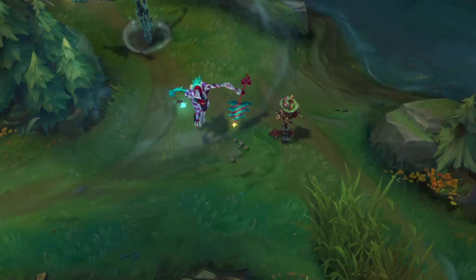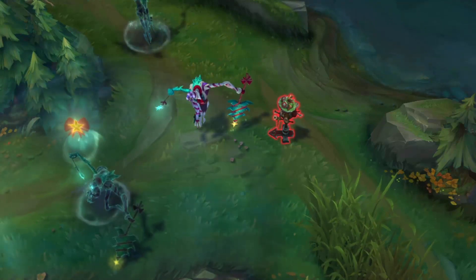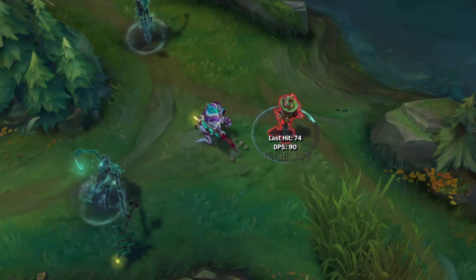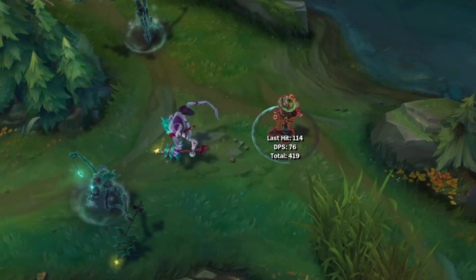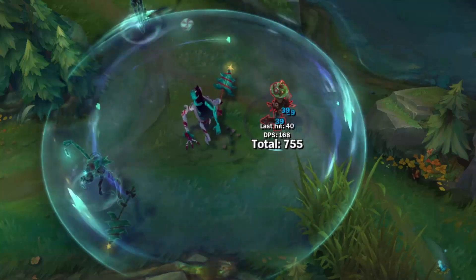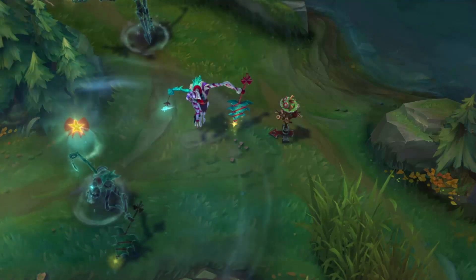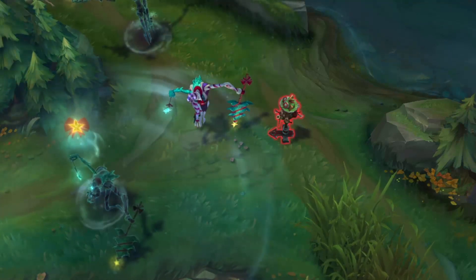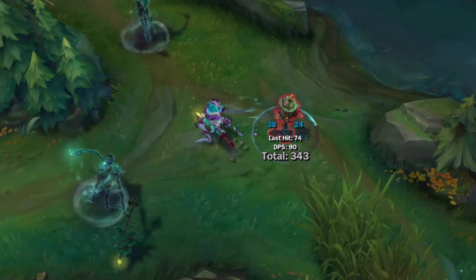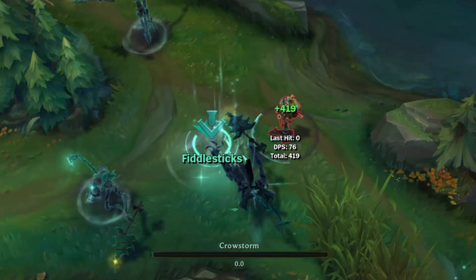This is a nice skin — again, a holiday skin, but a good skin. To be completely honest, I had to write down its name because I always just call this Christmas Fiddlesticks. Even though apparently it's Dark Candy Fiddlesticks, I get it, but it's an alright skin — it's really good. It has its own visual effects; it's not the same red crow effects. It's more of a bold blue with signs of peppermint in the belt. Out of his skins, this is a good one. I'll give it a 7. It's a holiday skin, so if you really like it, get it during Christmas. Otherwise, just let it pass on by.